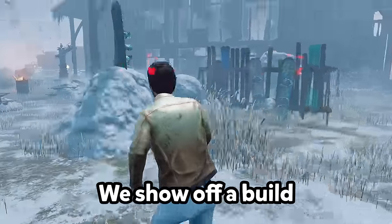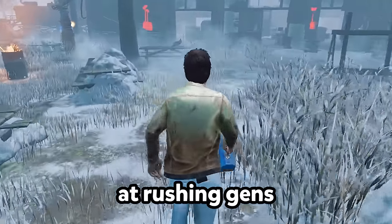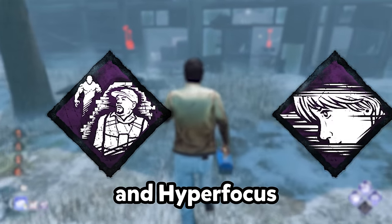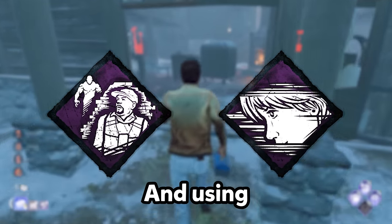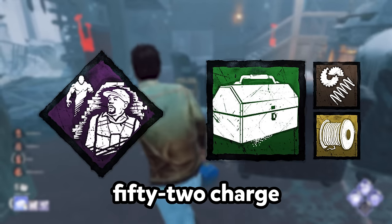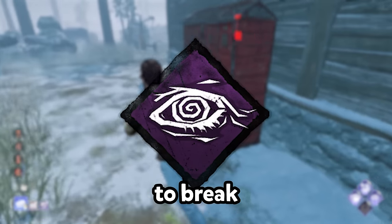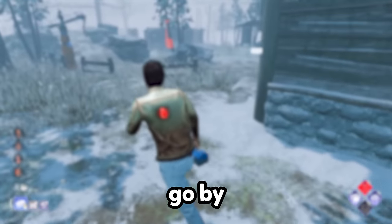In today's video, we show up a build so effective at rushing gens that killers have no counterplay. By abusing stakeout and hyperfocus to blitz gens, and using stakeout to refill a 52-charge toolbox, we can make use of Deja Vu's info to break 3 gens and make games go by incredibly quickly.